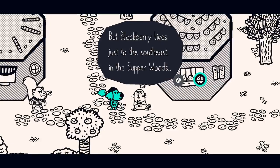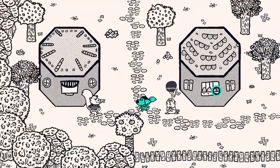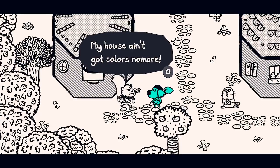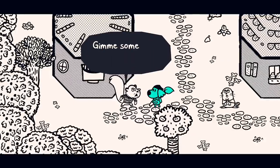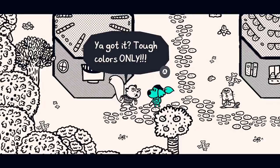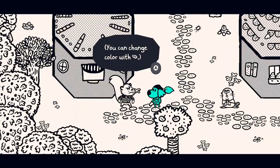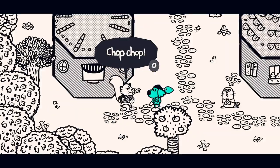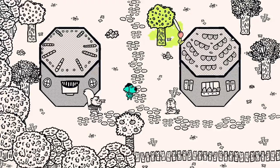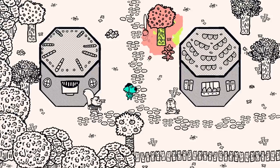Blackberry lives just to the southeast in the Supper Woods - you should go meet her. NPC says: 'My house ain't got colors no more - fix it! Give me some tough colors!' Got it - tough colors only. And if you didn't know already, you can change color with RB. Chop chop! We got a nice green.